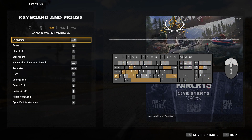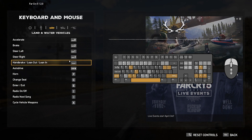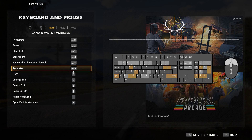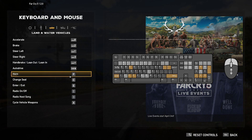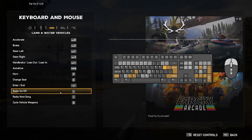Vehicles: Accelerate on Numpad 8, Brake on Numpad 2, Steer Left on Numpad 1, Steer Right on Numpad 3. Handbrake, Lean Out, Lean In on Numpad Plus. Auto Drive — that's strange that it would interfere with the reload key, so we'll just leave it with Shift for now. Horn — won't worry about that. Change Seat, Enter and Exit on Numpad Enter — no conflict there. Radio on/off is Left Bracket, Next Song is Right Bracket.